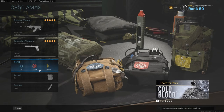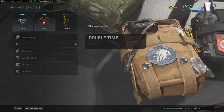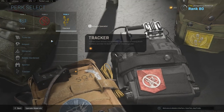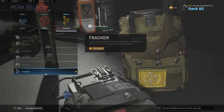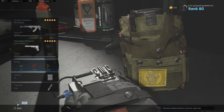In terms of our perks, we're running EOD, Ghost, and Tracker here, just for the usual benefits — like explosive resistance, staying off of those UAVs, which is really important for close range maps and longer ranges as well. Tracker in the third perk slot lets us see enemy footprints and also see enemy death markers, and it hides the location of enemy death markers from kills we make. Basically, this makes us very stealthy and allows us to move around the flanks of the map and control it very easily.